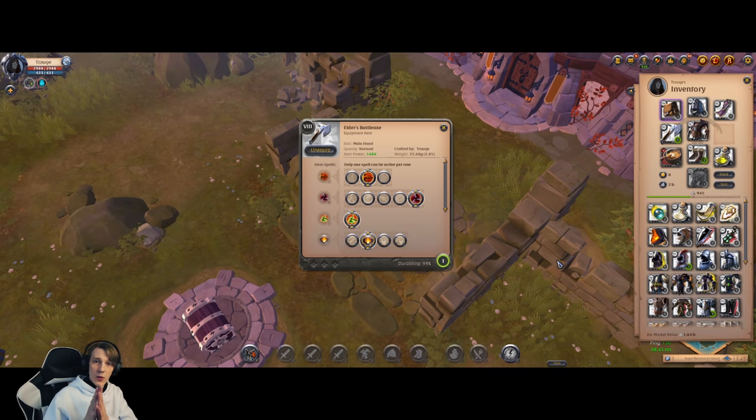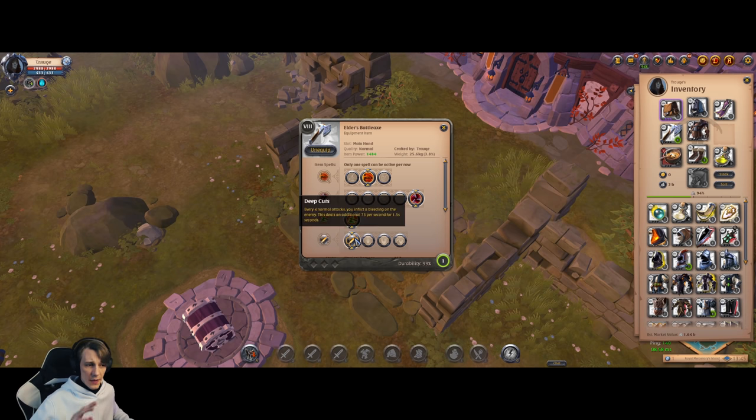About passives on one-handed axes — it doesn't matter much what you take, but in most cases the most efficient passive is Deep Cuts for bleed damage and lifeleech. I recommend taking Deep Cuts.